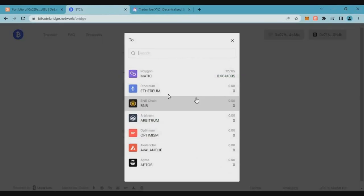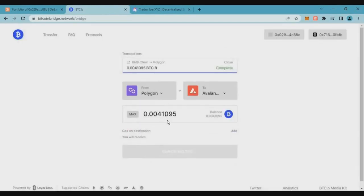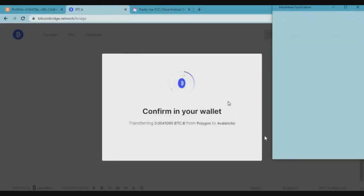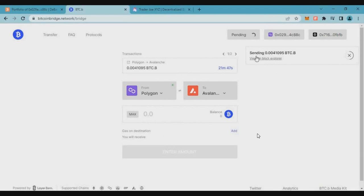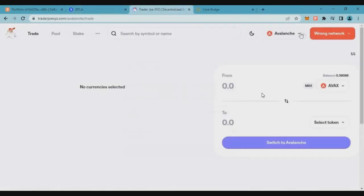Let's bridge the BTCB tokens from Polygon chain to Avalanche chain. Just click on max, click on transfer, and complete the MetaMask transaction. Once that is done, our tokens will be bridged to Avalanche chain in around 20 to 25 minutes.